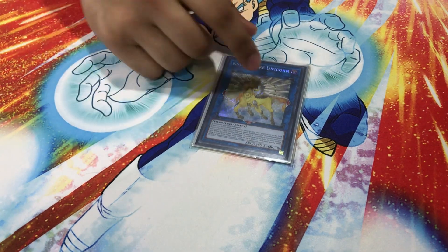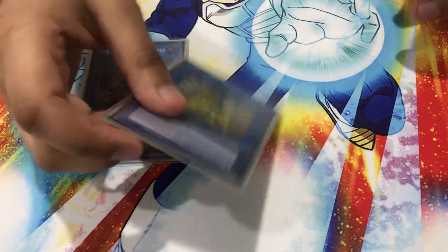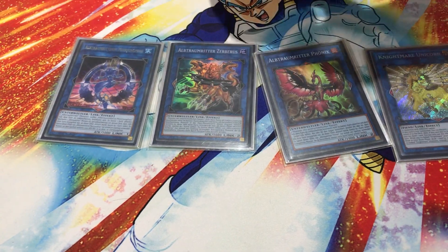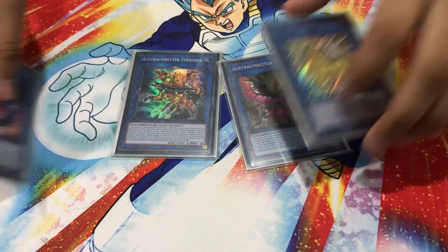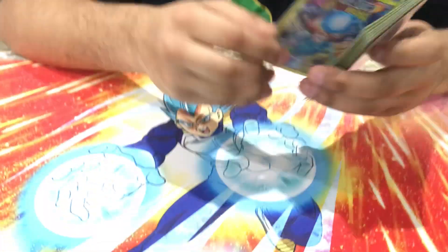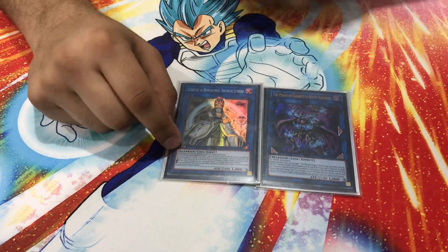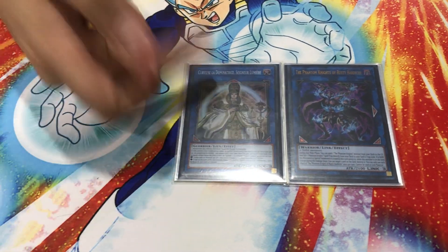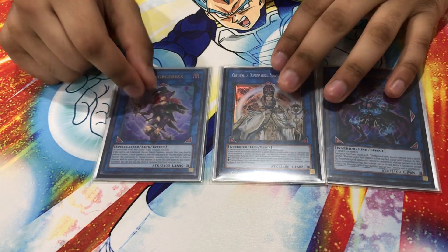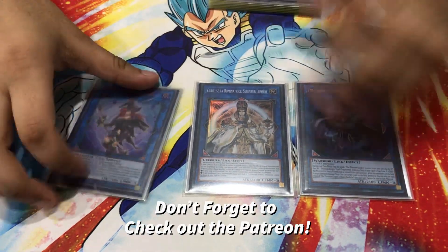One of the last Nightmare monsters I play is Nightmare Unicorn — being able to ladder into it, pitch a card, pop something, go into Unicorn, pitch another card — you plus so much. I've been thinking about cutting Unicorn but it's just insane. Then I play Rusty Bardiche — no explanation needed, he tutors out everything. Curious the Lightsworn Dominion — Beatrice got hit on the ban list, went to one. Curious should probably be banned because being able to dump any card combined with Dangers makes this card insanely easy to make. Then one Summon Sorceress — all these cards should probably be on the ban list.